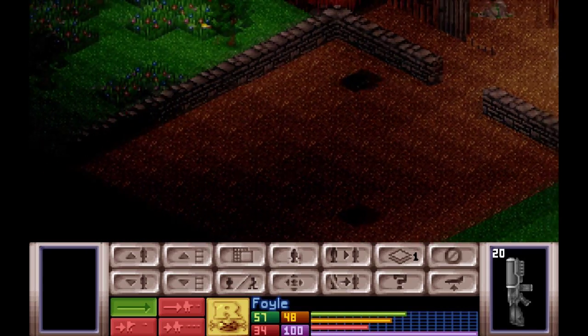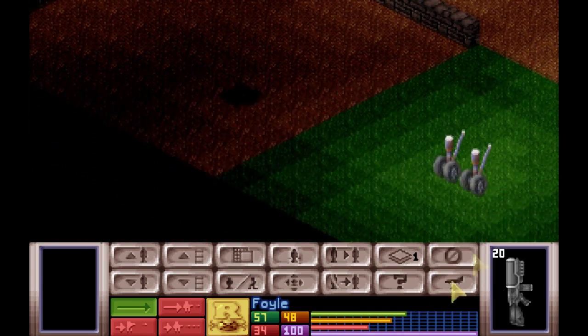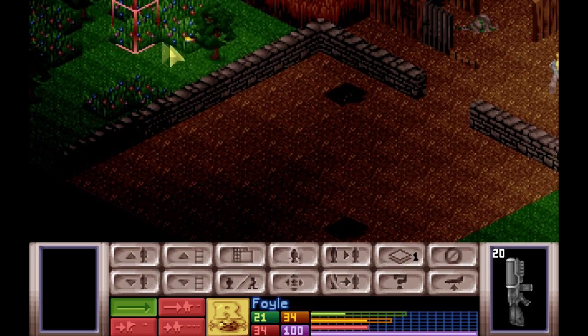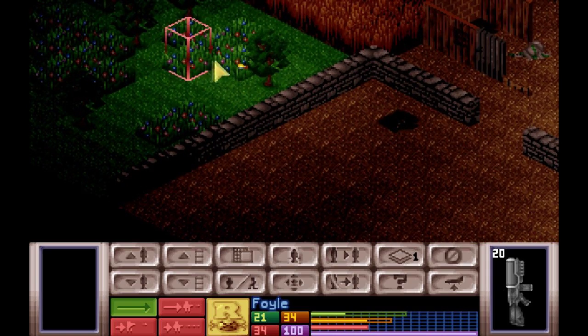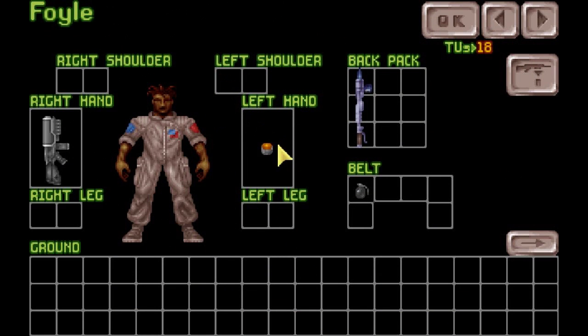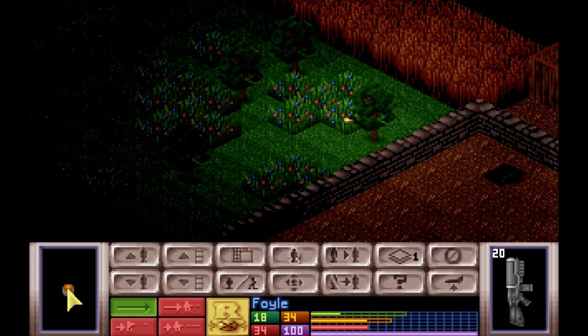I don't know if we can go there. I see something. Can we get you up there? Yes, we can. Okay. Oh, that's where one of those land. And you can throw it as well.